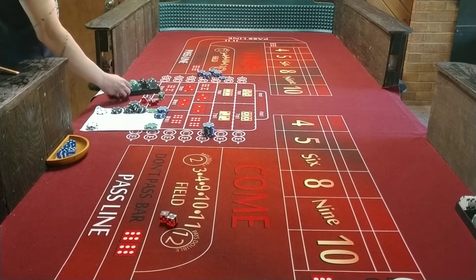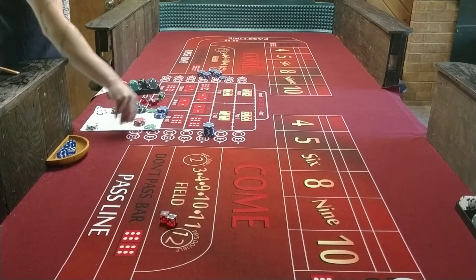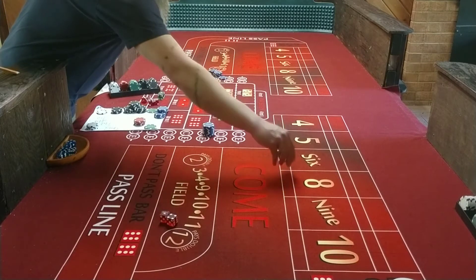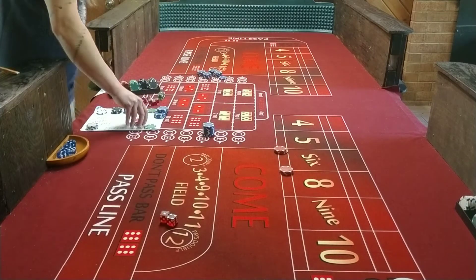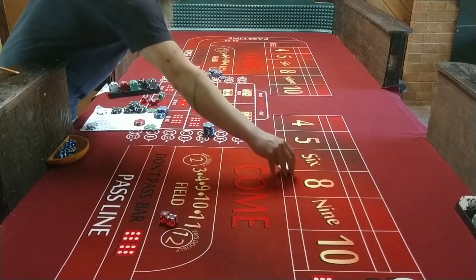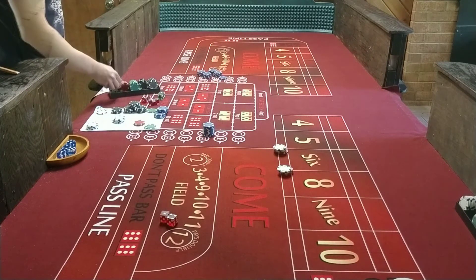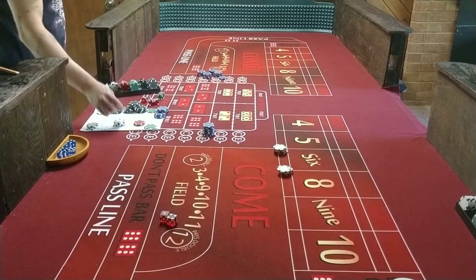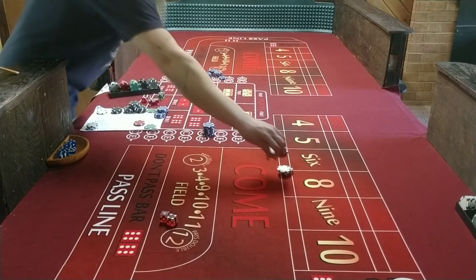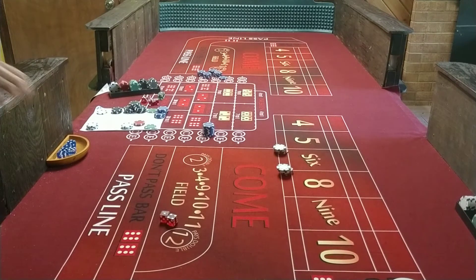Alright, here's what we're going to do: $18 on 6 and 8. Let's start with the $18 6 and 8. If we can get a couple of those, we'll try to move into some other numbers.